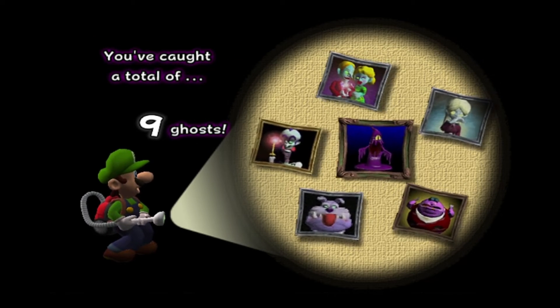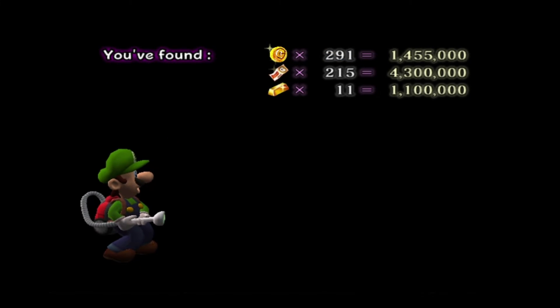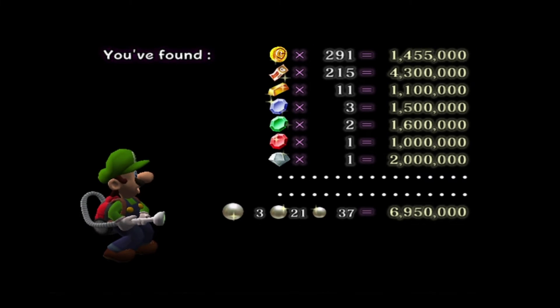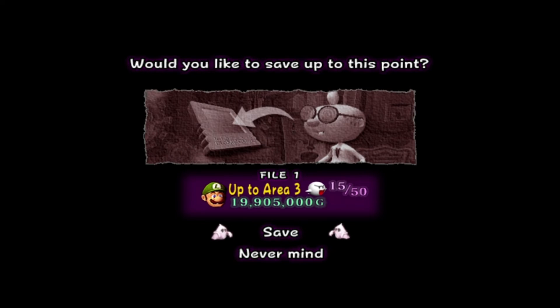Nine ghosts total — this is only six of them, but nine in all, because six from this area and three from the past area. That's a lot of coins. And the gems count for so much — the Crystal's two million? And that's a lot of pearls. Totaled up with the money from our last area — nineteen million. Well, if we round up it's 20 million, so about 20 million gold coins basically. That's a lot.